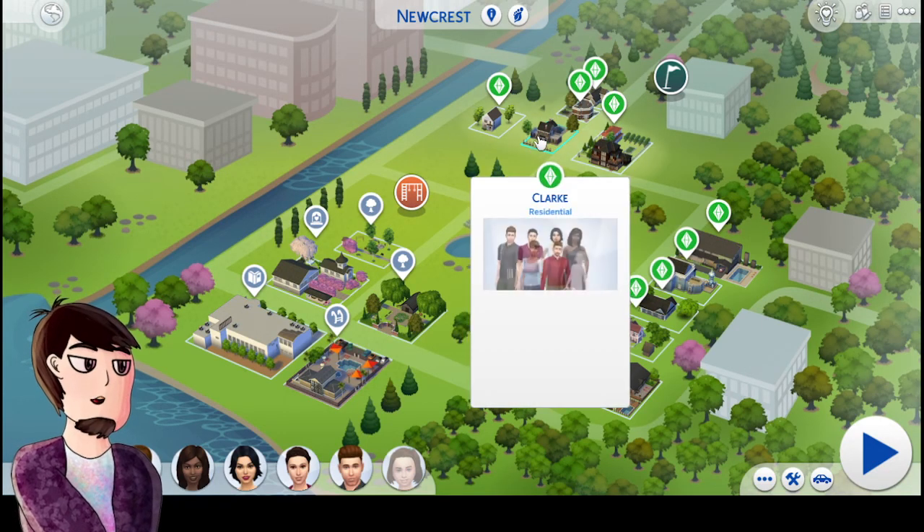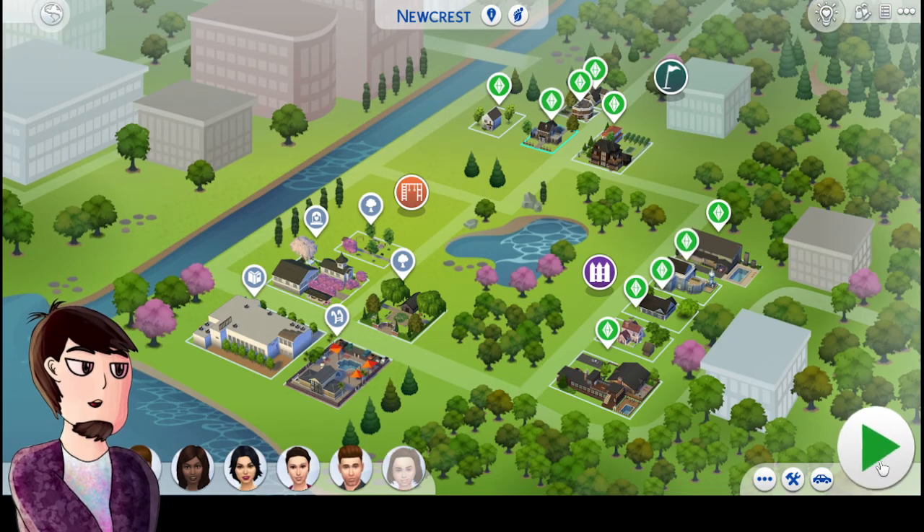Hey guys, I'm Ben and welcome back to my Sims 4 save file. Last time we finished up Oasis Springs and we basically looked at the Matlopin house. So today we're going to be taking a look at Newcrest and taking a look at the Clark family.